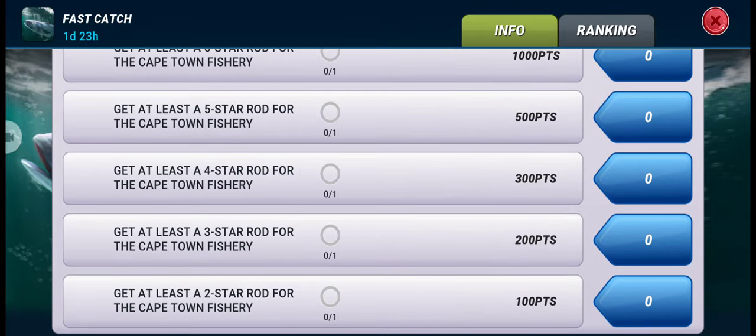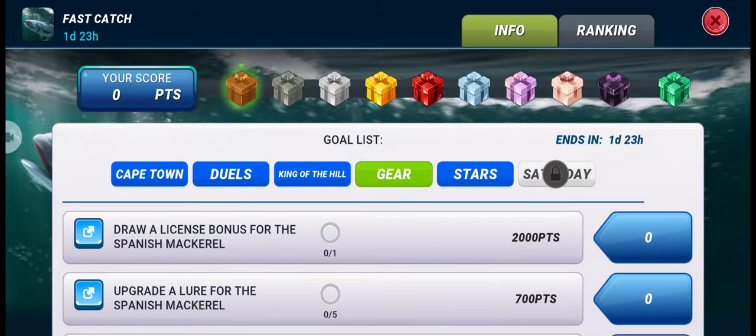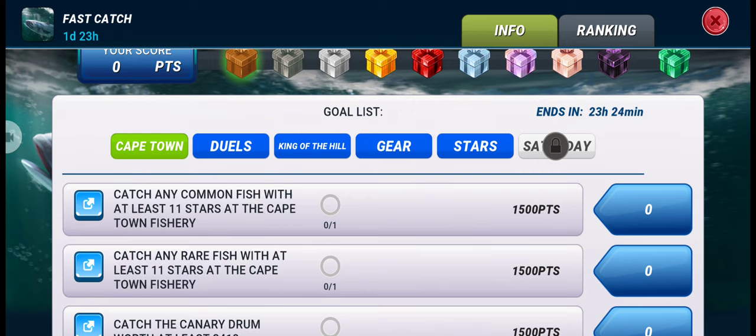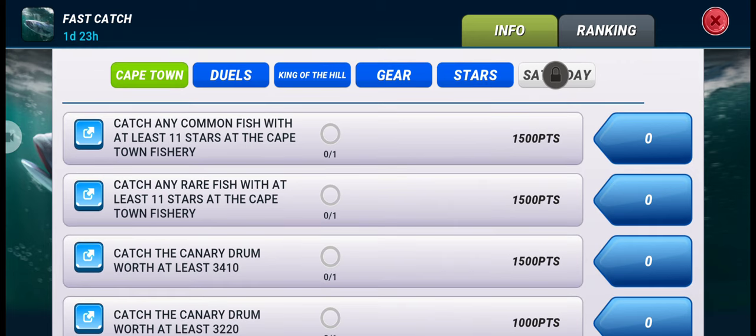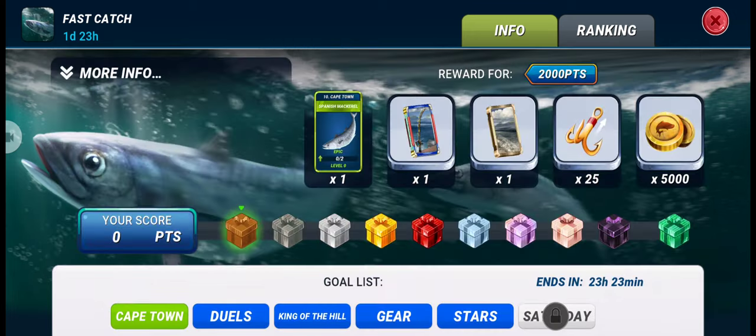Here you can see if we upgrade a rod to a seven star rod, we will get 1500 points. If we get at least a six star rod, we will get enough points for the first box. There are other ways too — catching any common fish at 11 star gives 1500 points, and catching any rare fish at least 11 star also gives 1500 points.